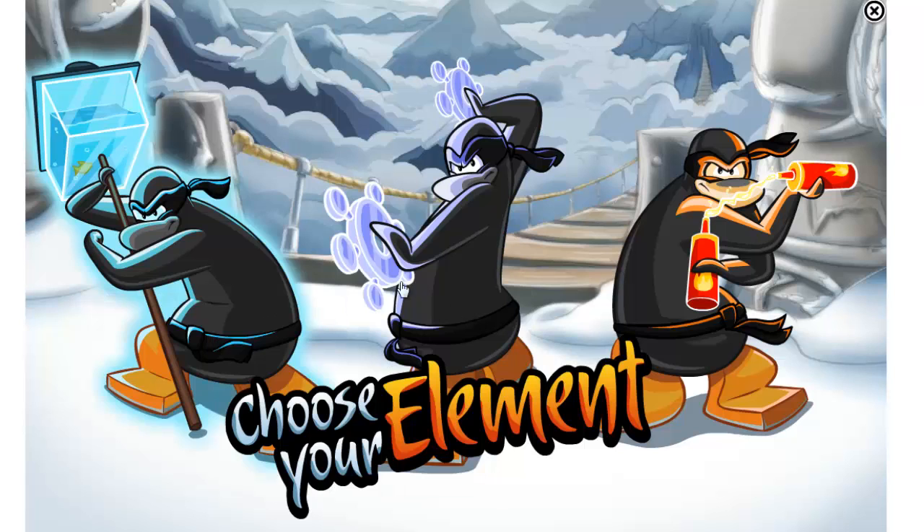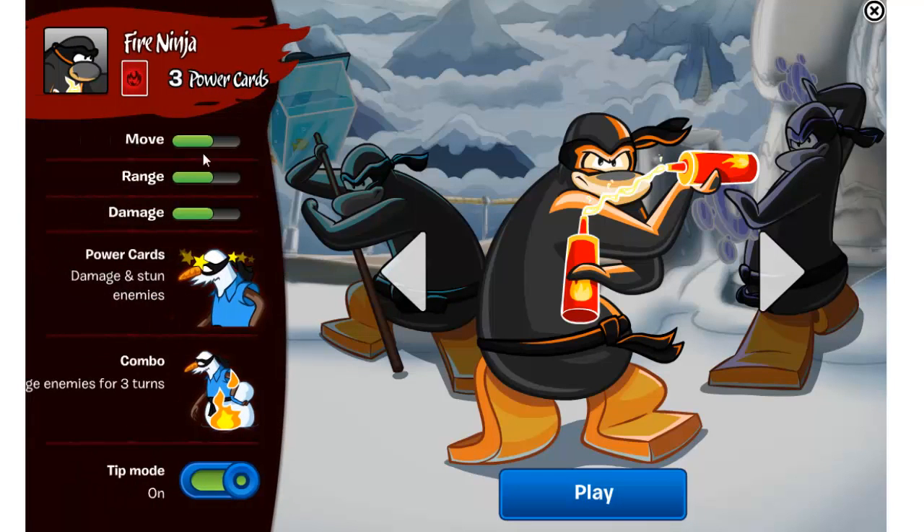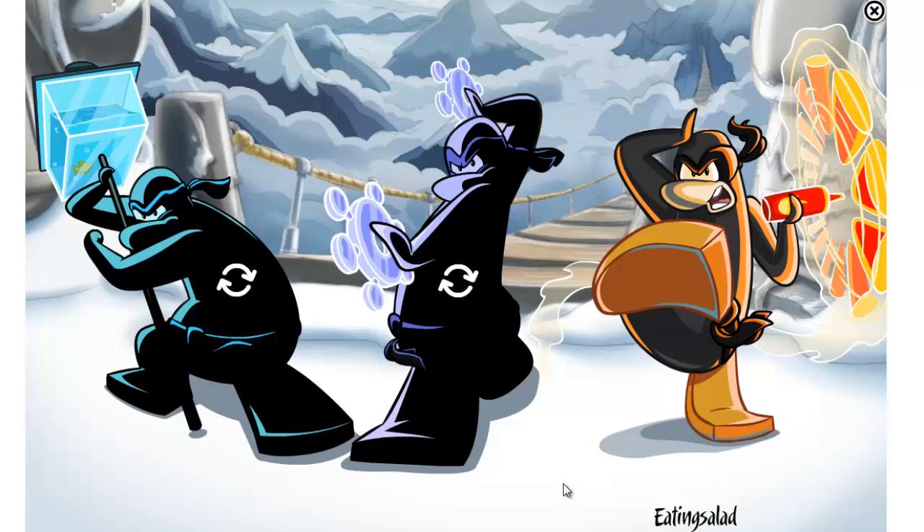I got it to work, and here are the three guys. So we're going to do fire — it's his moving technique. He has about the same for each, I think that's exactly the same. His power cards damage and stun enemies, and on combo they engage enemies — I guess don't allow them to attack for three turns. So let's get back into this.